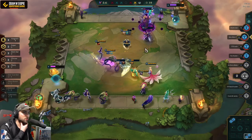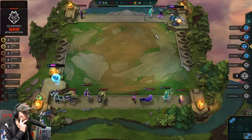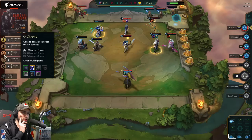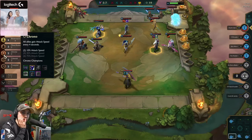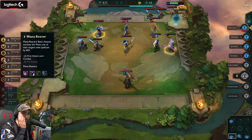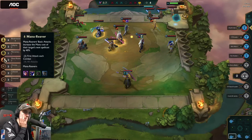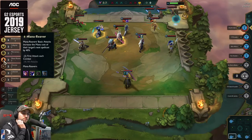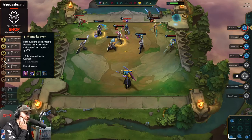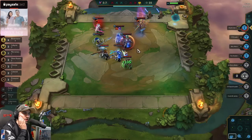Oh my god, that true damage. But it's really tough to build 3 Voids now because it's 2 tier 4 units. 6 Blademasters, 2 Mana Reave, 2 Chrono — all allies gain attack speed every 4 seconds. 6 Blademasters with Chrono seems insane. Mana Reave — basic attacks increase the mana cost of the target's next spell cast by 40%. It's kind of like a Poison, but a little different.